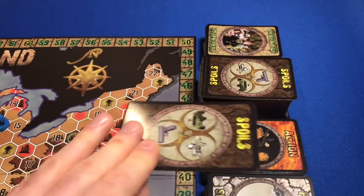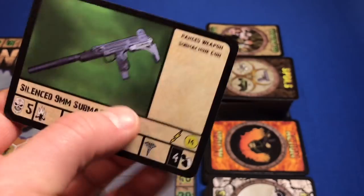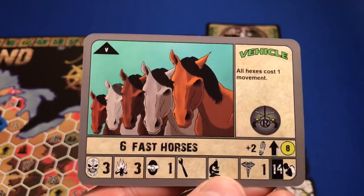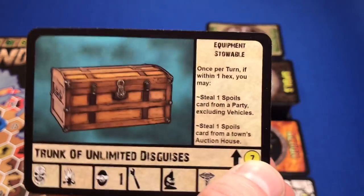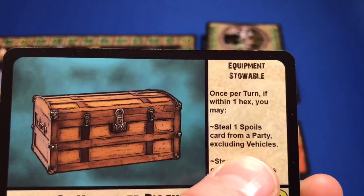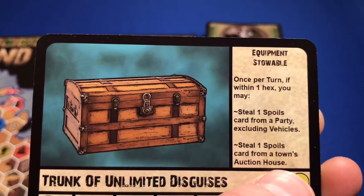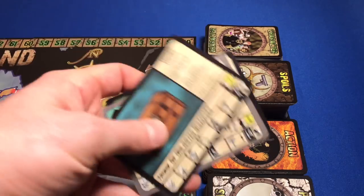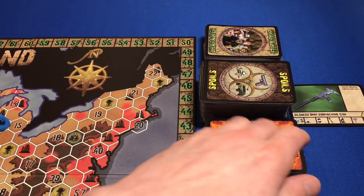We draw three cards off the spoils deck. First is a silenced nine millimeter submachine gun — that sounds really good but costs 14 salvage coins, which we don't have. Second is fast horses, but I don't need those because I've got an awesome van. Third is a trunk of unlimited disguises — only costs seven, gives a diplomacy bonus, and lets you steal a spoils card once per turn if within one hex. Sadly, a lot of that won't pertain to solo play. I don't think we're going to buy any of these three — we're going to ditch them all and put them in the discard pile.